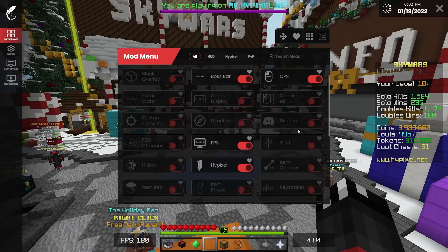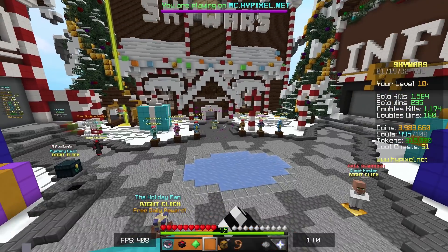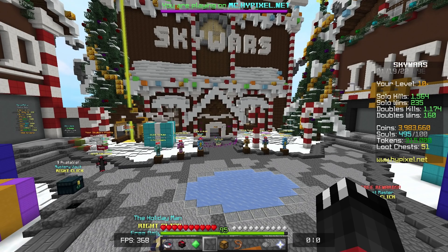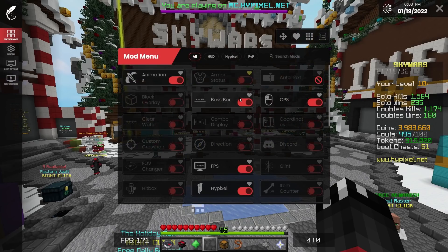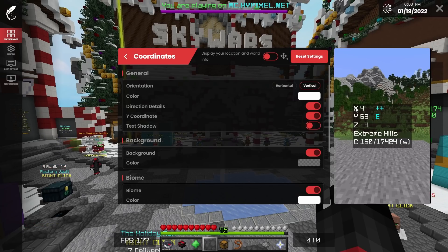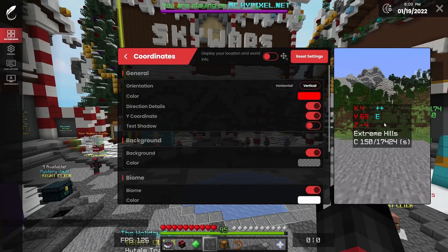I do have most of my mods already enabled. I'm not really someone that enables a bunch of mods — I like keeping my screen quite minimal. I have my FPS in the bottom left, which I advise you to pay good attention to throughout this video, and my CPS in the bottom right. One thing I do like is that they now have a preview section for all of the mods. So for FPS, you can see how it looks right here. For coordinates, you can actually preview how you want your cords to look, change the color in real time — I find that really awesome.